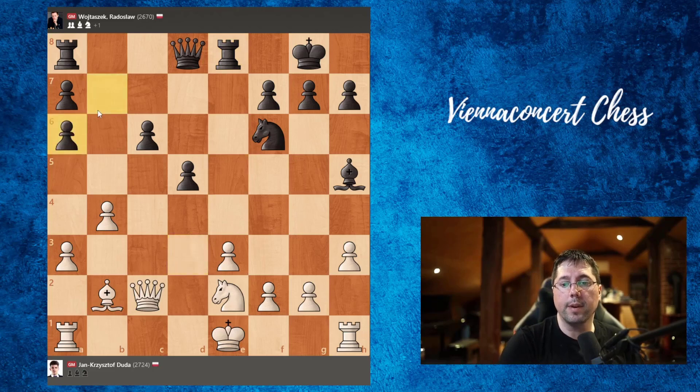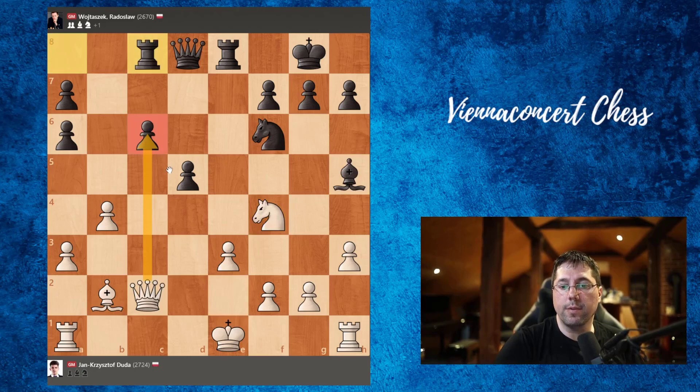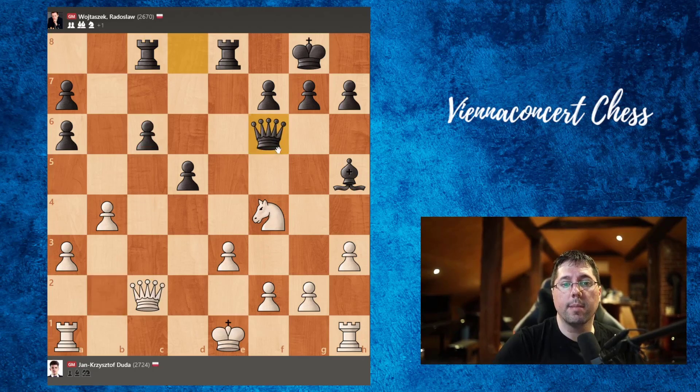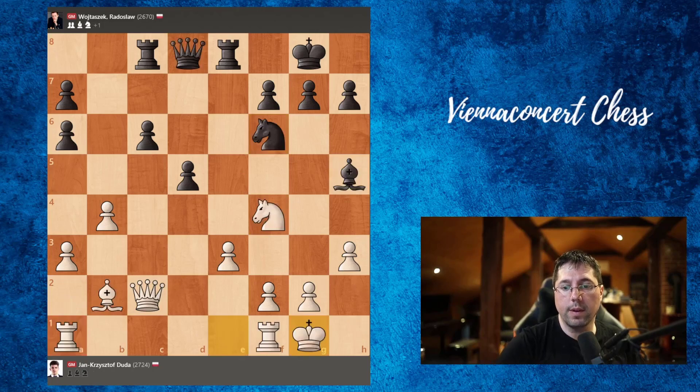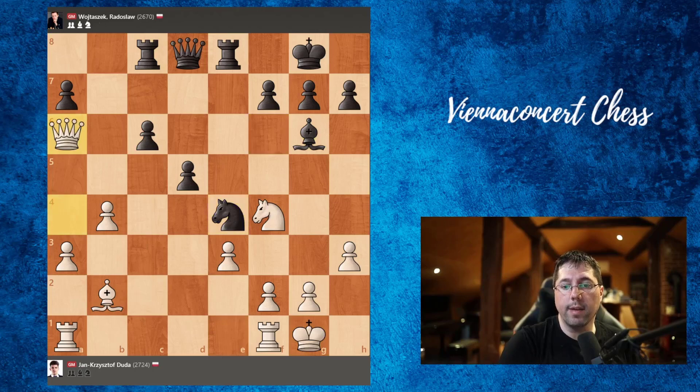Bishop takes knight. Now pawn takes on h6, and knight to f4 was played. Here Wojtaszek played an inaccuracy — he went for bishop to g6, but he should have played rook to c8 first, protecting the pawn on c6. Let's see what would happen if we take the knight: you may think we win a piece, but after queen takes, white is currently piece up, but queen a1 is a skewer and we would lose a full rook. So in this position, after rook to c8, the best move is to castle. Now bishop g6, queen to a4, knight e4, we can take the pawn on a6, knight e2, and rook f2d1.